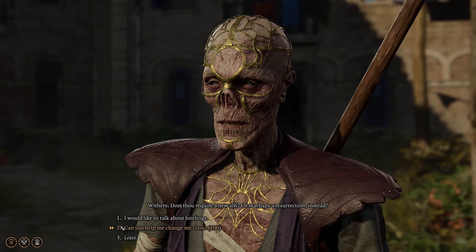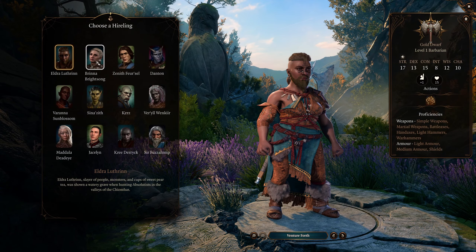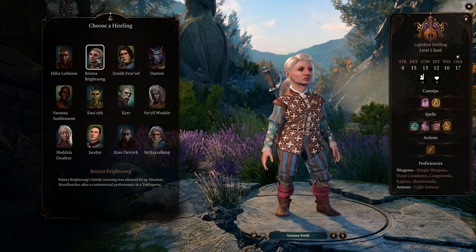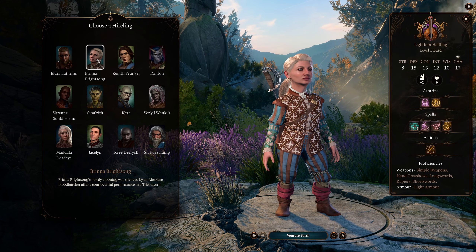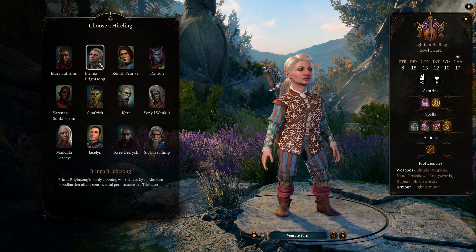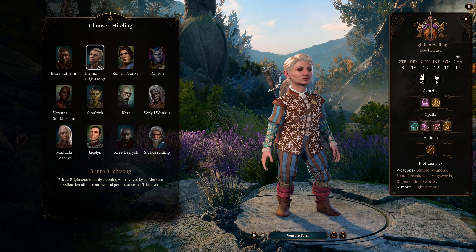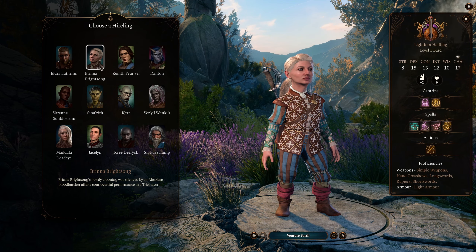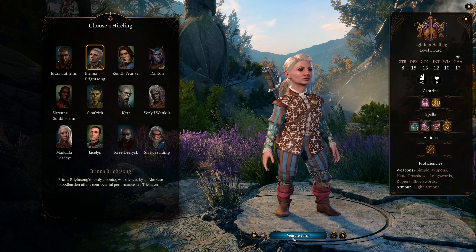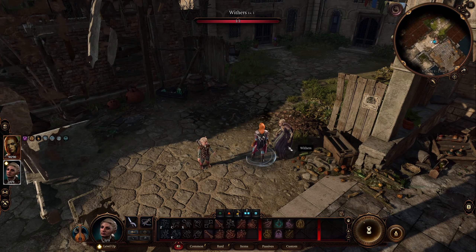We want to hire a hireling using Withers. The hireling you want to recruit is the bard Brenna Bright Song, because she's a halfling. Halflings get halfling luck, and since we're trying to get the highest medicine skill check possible, if she somehow rolls a one on her medicine skill check she'll re-roll it due to the lucky trait. Pick Brenna, then use her to talk to Withers to change her class.